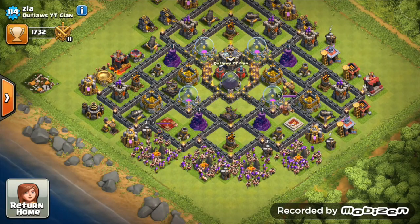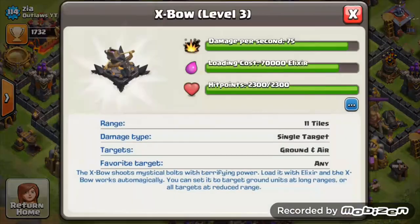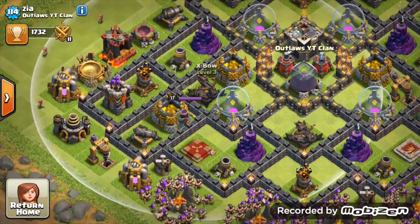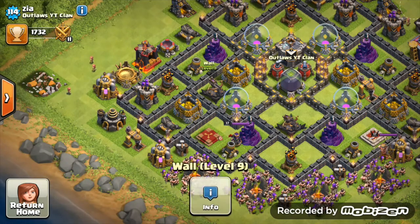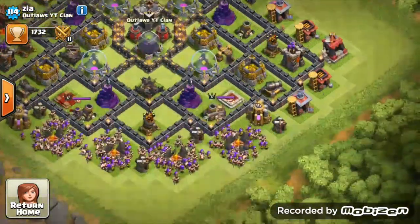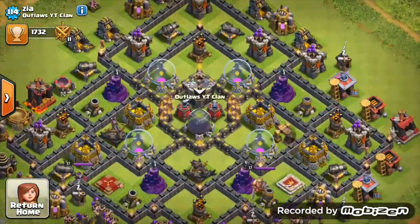I can tell this base is scaring players off because you're only getting town hall sniped. The air exposures - one is on air and ground, the other is just on ground. I'd say put this one on ground as well, because as you can see it covers quite a lot of unwanted space where troops won't really be needed, and on ground it will still cover that area. I can see you're from the UK - that nice national flag right there, same as me.